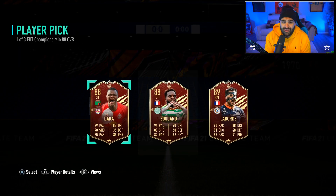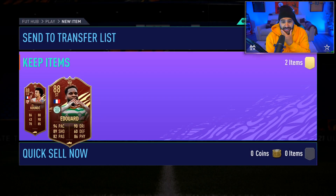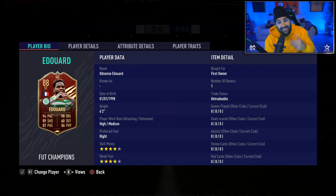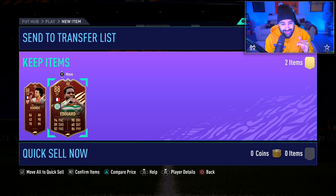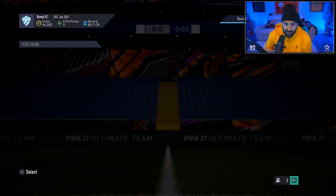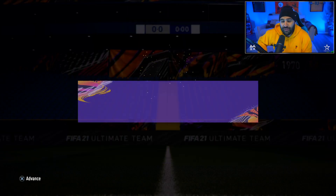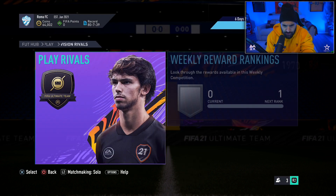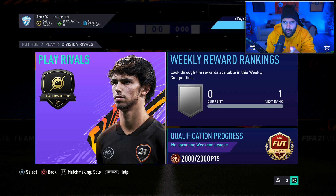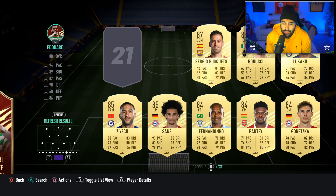Another pick - everybody loved this striker when he came out. Four star four star, good speed, agility, balance, really good strength and sprint speed - solid card. Then you got a medium/medium, four star three star - stamina good, agility and balance not that great. Realistically you have to take the striker from Celtic - he's a really good looking striker. Again another French player, a league that's gonna be really hard to link up, but he is French, so that's always a good thing.